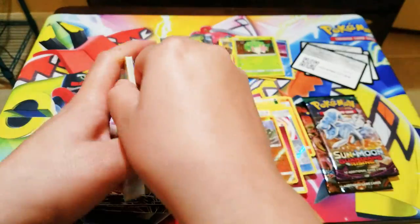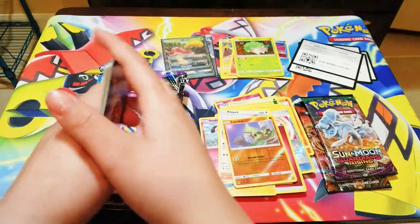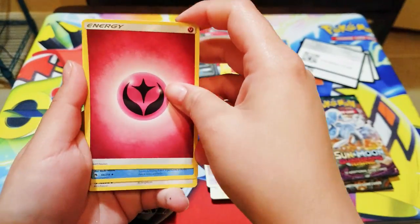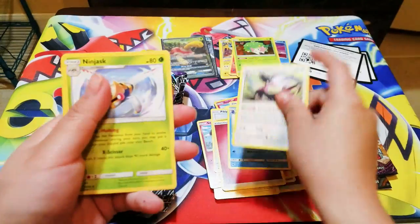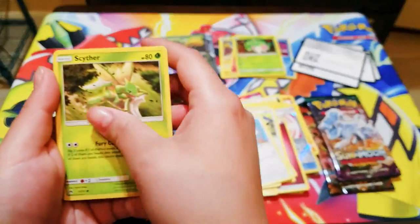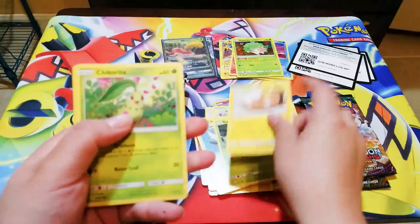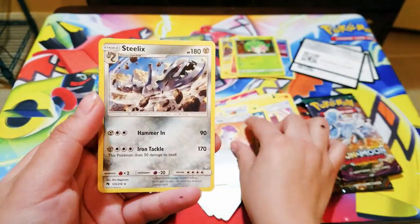Also, a reminder about the giveaway — if you guys want to help me reach 300 subscribers, you have to subscribe, like this video, and comment down below what I should do for the next video. I'll be giving away an Eevee Evolution celebration tin box of your choice! We also got Sunkern, Chikorita, Alolan Meowth, Moomoo Milk, and Sealeo.